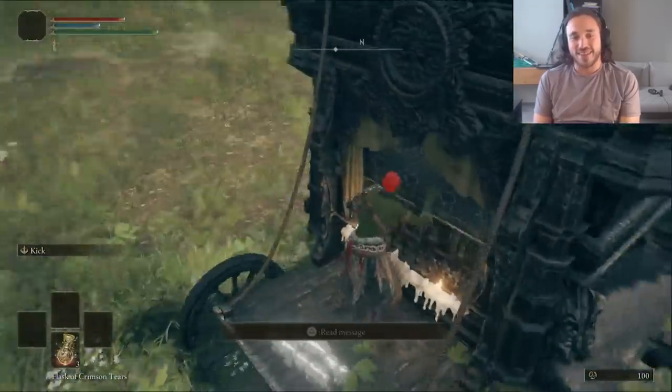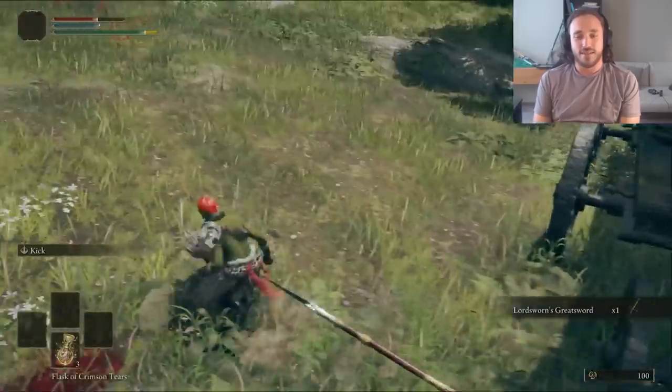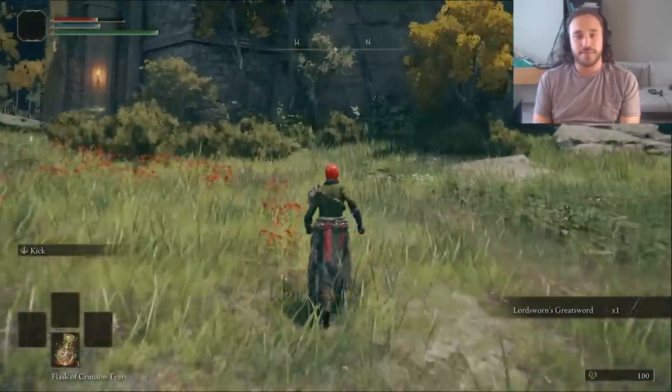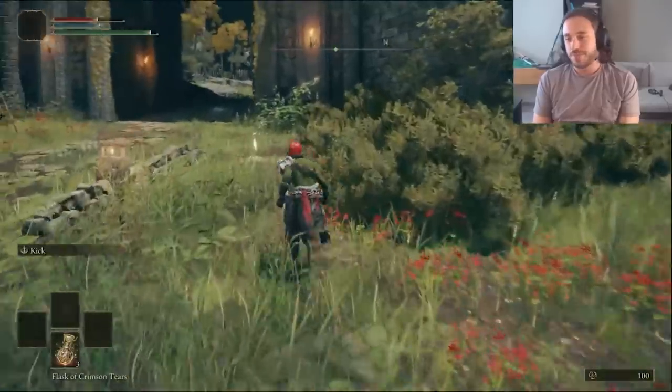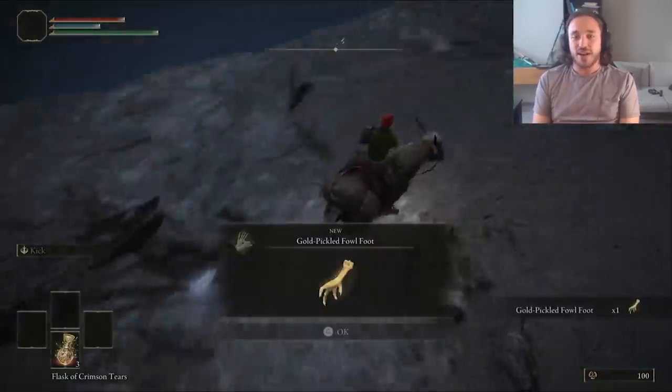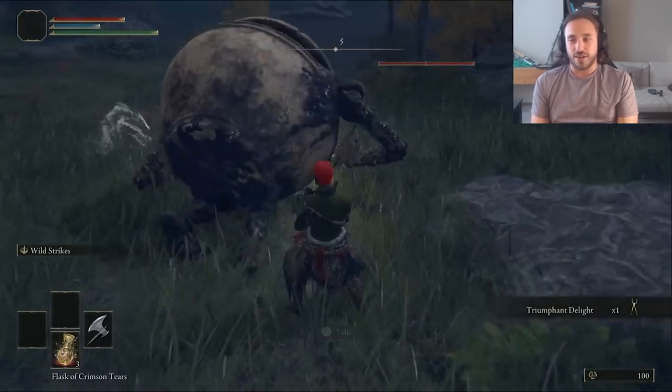I actually grabbed the Lordsworn's Greatsword before remembering to get the horse — whoops. It's not going to be our sword forever, but it will get things done for now. It's kind of like the sword Ganondorf taunts with in Smash 4 — the one he didn't use. We will use the Limgrave pickle though and save the Goron dude. It's just better to kill him later. I'm not trying to be a hero.